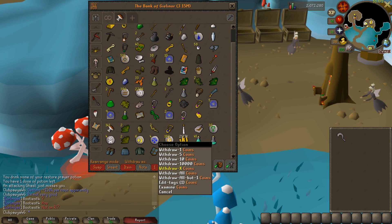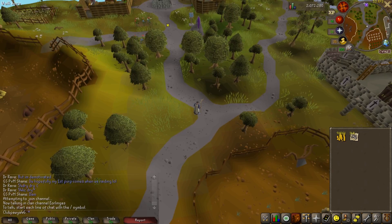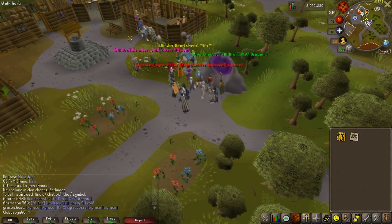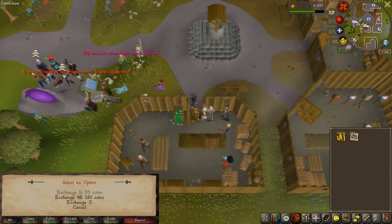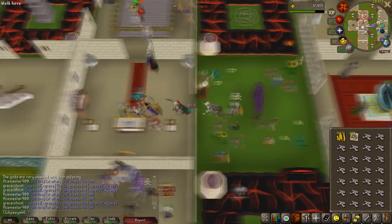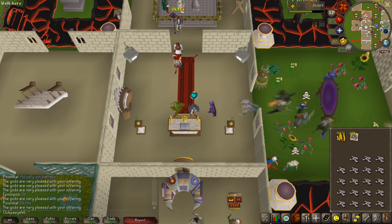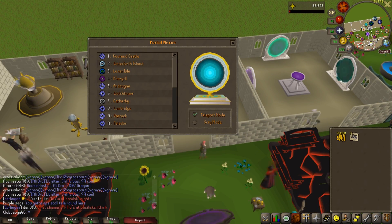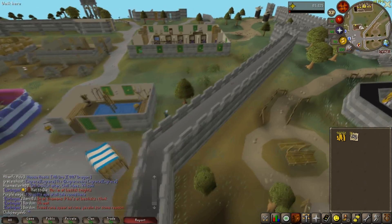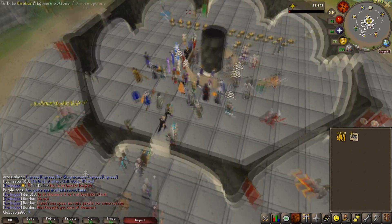I have a 2 million cash stack and I'm going to spend half of that on prayer experience — 343 dragon bones. We're heading to World 330 Rimmington Player-Owned House Portal because there are hosts, and we can enter a host's house and use their altar. There's an NPC right outside the portal that unnotes your bones for you — it costs GP, that's why I've got my cash stack. You unnote an inventory of bones, go into a host's house, use the bones on the altar, and rinse and repeat. The bones got me to 48 prayer, going from 22 to 48, and I've now unlocked all protection prayers — a pretty good investment.